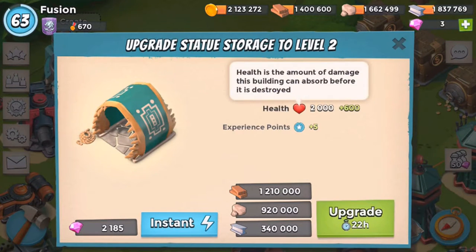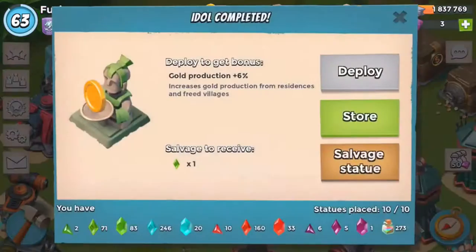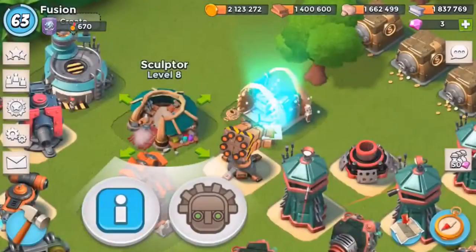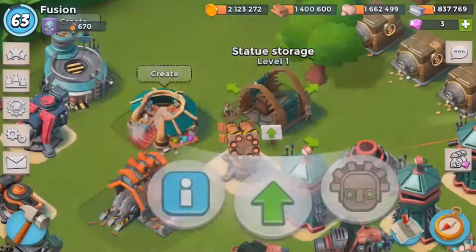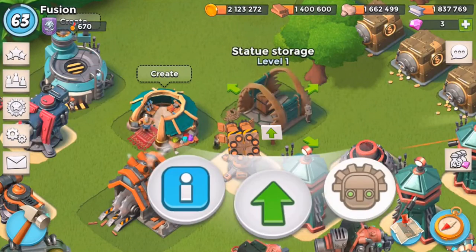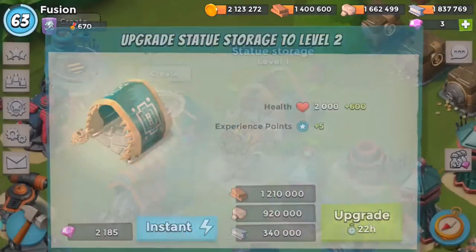It doesn't say anything about what the levels do. I bet it allows you to store more but it doesn't say that, which is kind of weird. That's something they need to fix, or it could just be a health thing - just increasing health, which is kind of stupid. When we build it up, we could either salvage it or we could store it. If we hit store it automatically puts it in. We can see here that it says unlock two, three, four, and five - so it looks like there's a max of five slots.